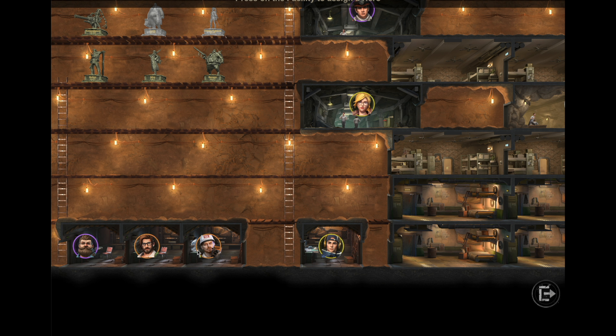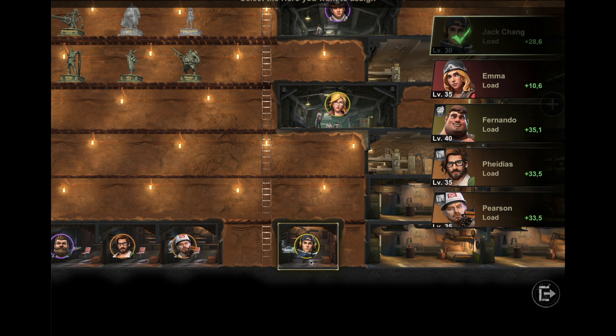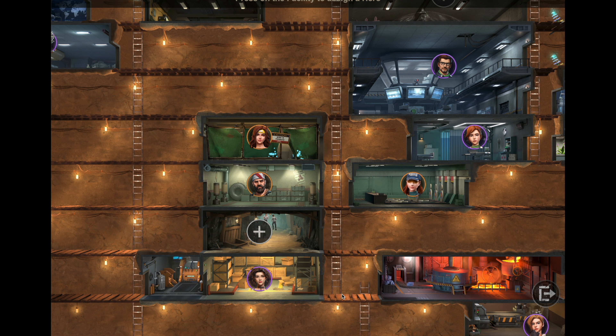For all the heroes working in the workstation, it's important to have them there. Since we don't have a sixth hero who buffs construction speed, you can put anyone in the sixth slot. Jack Chang doesn't have another good place to go, so he's in the sixth workstation.